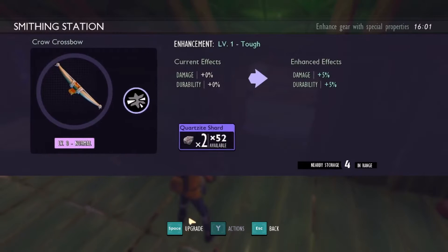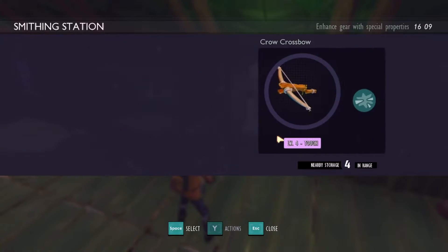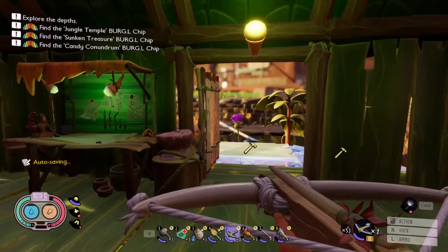Let's select our crossbow — upgrade, upgrade, upgrade, upgrade. Bam, it is now level four! We could continue to enhance it but we'd need more quartz. We're just gonna call that good enough.